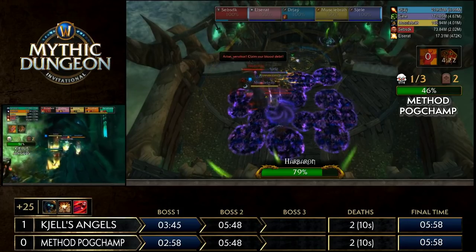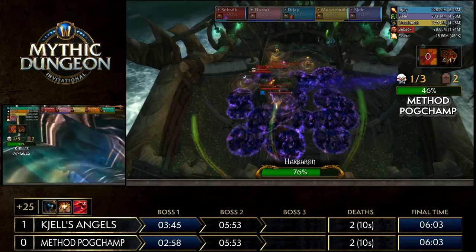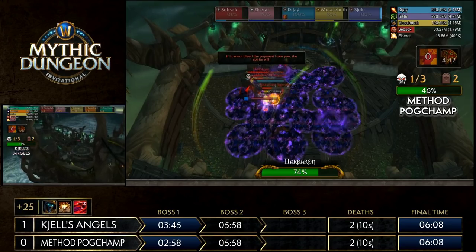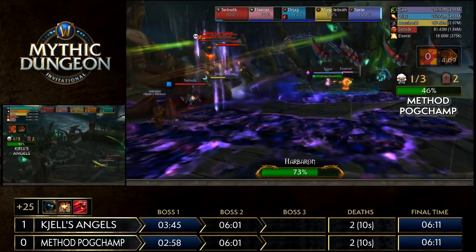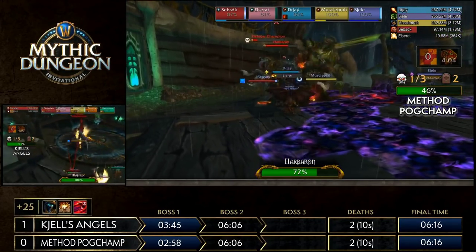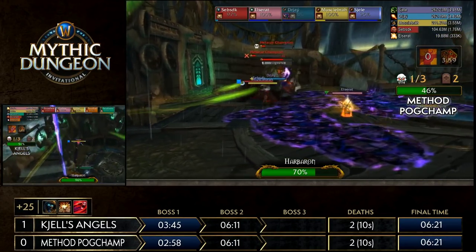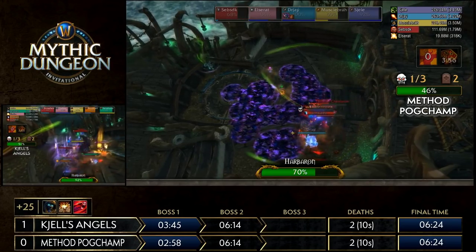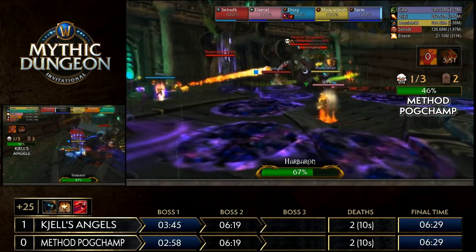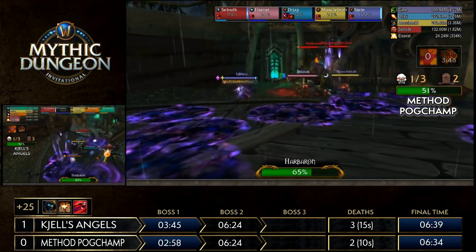Melee needs to move steadily away from void zones as best they can. You might want SJ and Dr J standing as close together as possible so Servitors have a consistent spawn area. Method Pogchamp looks very practiced at this. As much as I said it's risky to bring the champions, it's almost a necessity for them so Muscle Bra can get some damage done. But Zero goes down with no battle resses available — Doru goes down, Hero goes down. They're dropping pylons and wiping quickly to rez up fast.